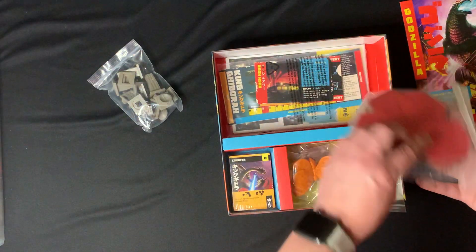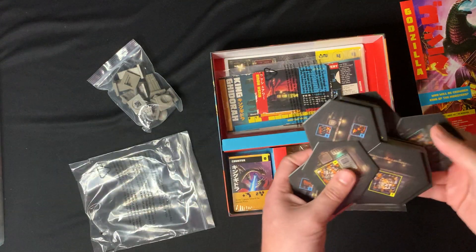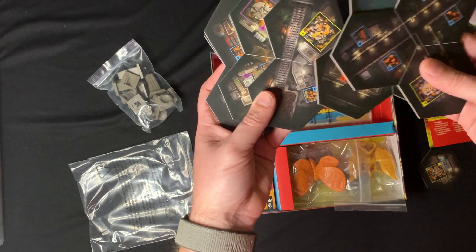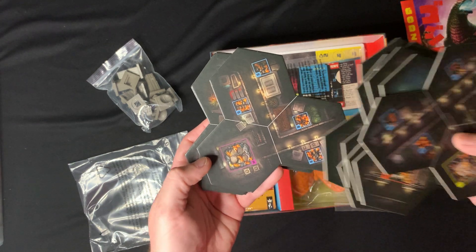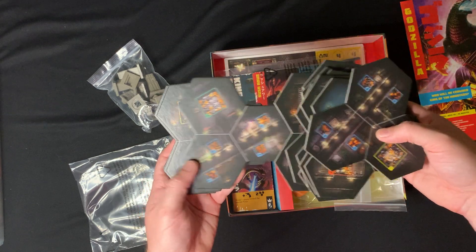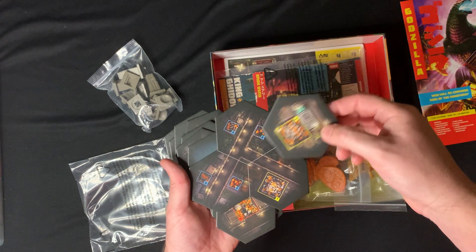We've also got the different tiles. These are all three-piece tile sections with different art on them - some train tracks, buildings, city blocks, and I guess this piece goes in the center.